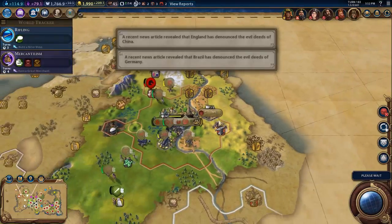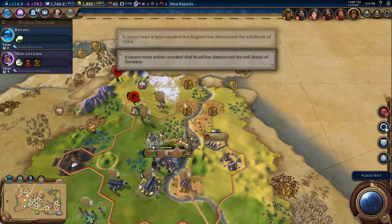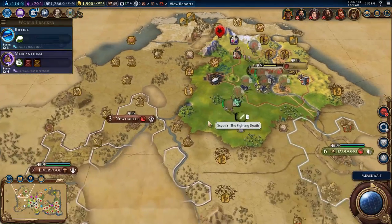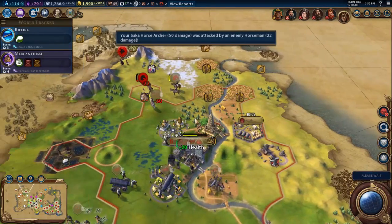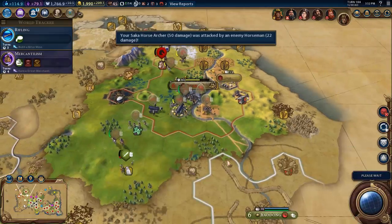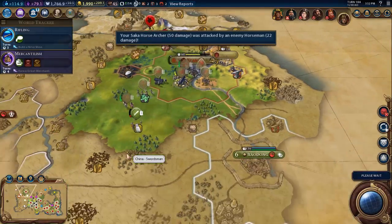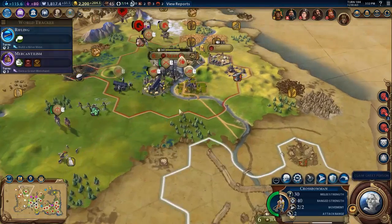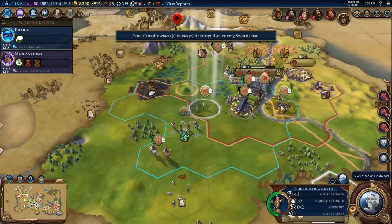Hopefully we can peace out with China fairly quickly. I'm not sure if it's five turns or ten turns before we can actually peace out. And then we're gonna head towards the last capital. Just dealing with a few barbs and a few remaining Chinese units here that we do need to take out. Let's go and take them out there. Let's start sending the bombards.